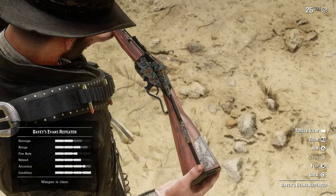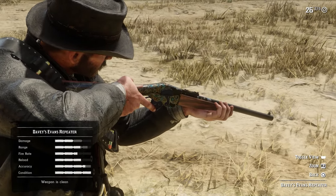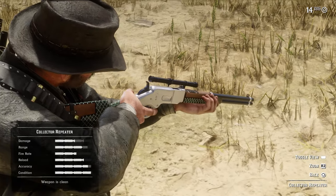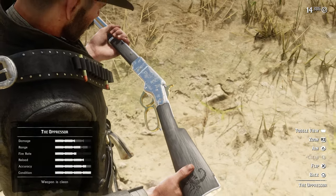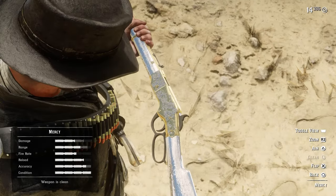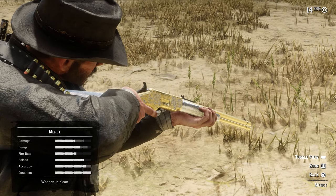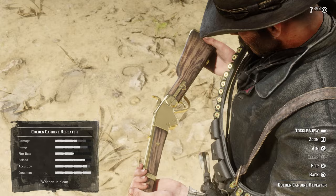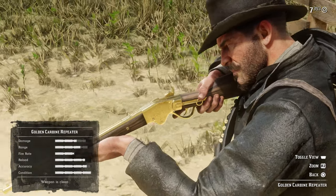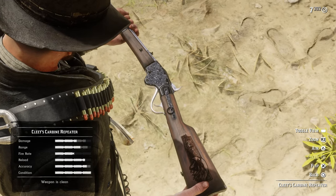I don't know who Davey Evans is, but his repeater is looking nice — a great colorful looking repeater. You have a collector repeater which has a nice new leather wrap look, definitely for the collector. We have the Oppressor — nice, simple, but really sleek with that nice black wood and shiny metal. We got one called Mercy, which is all shined out. I do have the gun metal rework mod in here too, so that's why we could be seeing some extra shiny weapons. We got the golden carbine repeater, keeping it golden style. Cleats got some style with his carbine repeater — it's really nice, I don't think I've seen that ring right next to the trigger before.